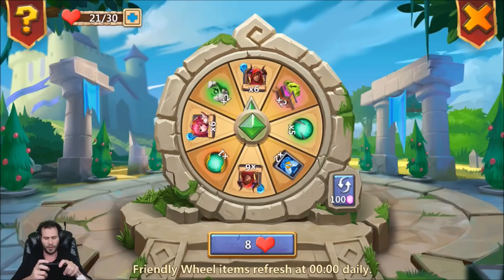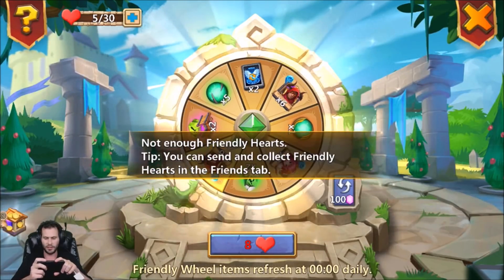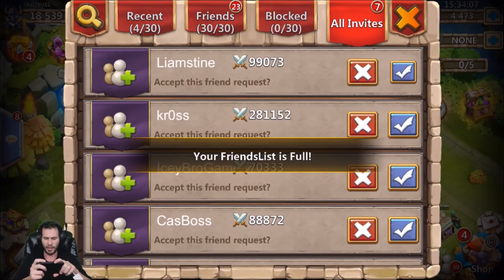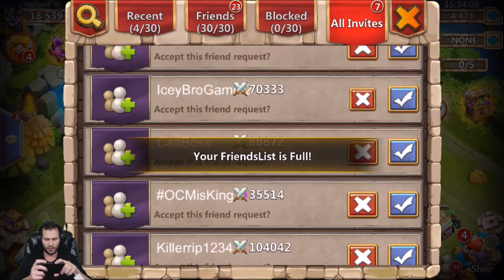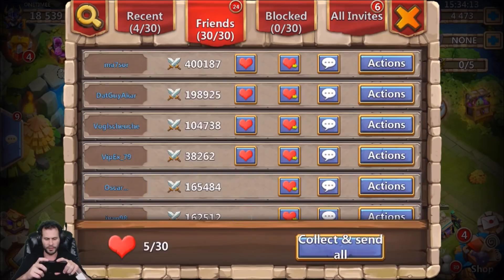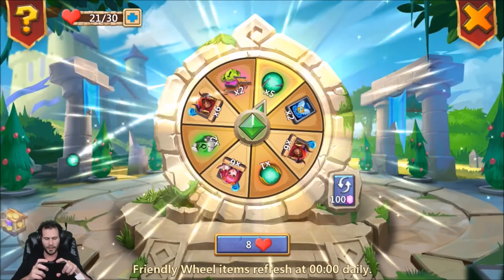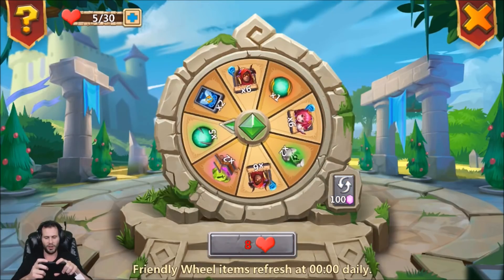We got 17 talent refreshes. Let me get rid of these two — oh, talent refresh cards. All right, we need to try to land on those. We got some friend requests — nice. My friends list is full now. Let me collect this. 24 hearts! First time we've been able to use hearts on this account!